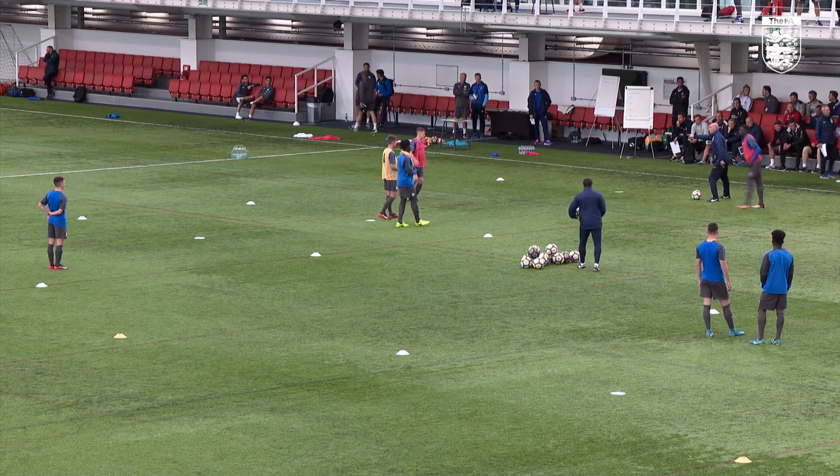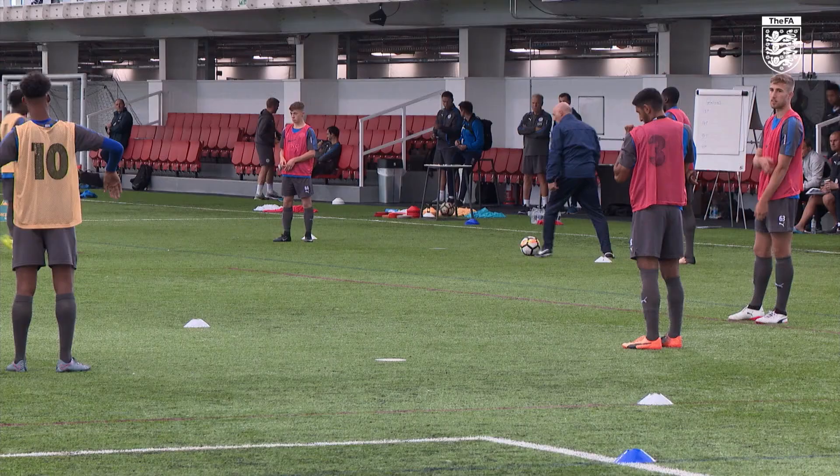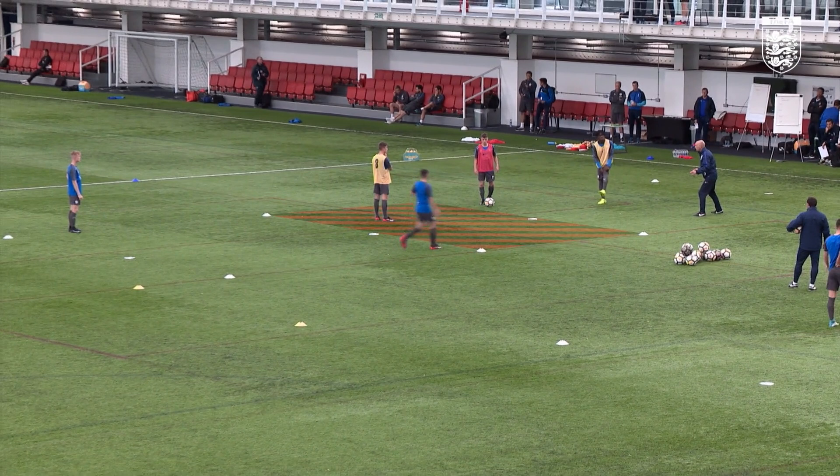Centre half, centre half — where's the nine pressing? One of you can come in this box. One has to screen the middle zone. So I can either pass out — get ready, play. Step out, stop. Now you've got to play to the blues. One of you can drop in the middle zone, like a ten. So you have a choice now — play through the ten to play nine, or straight play it into nine.